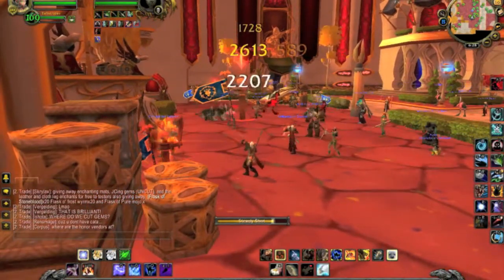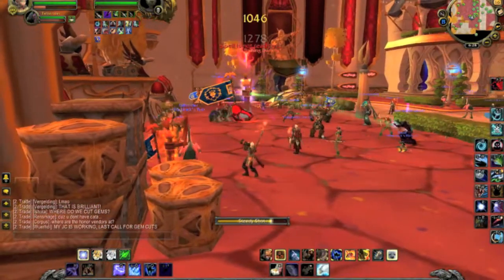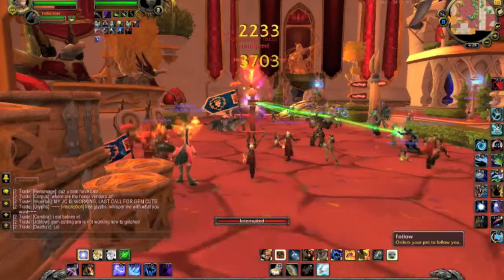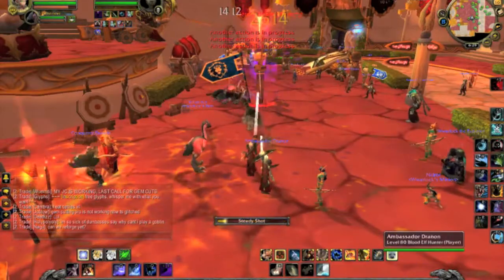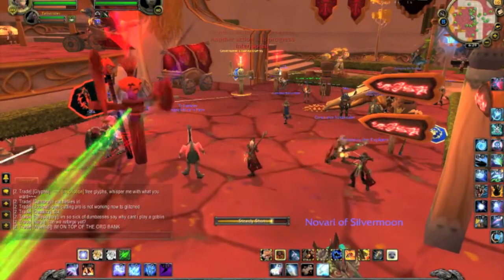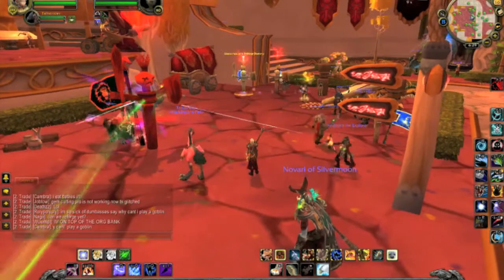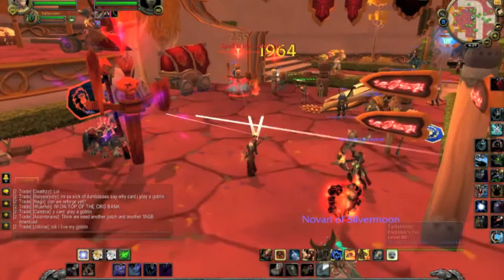What you're going to see me do here in a second is use the Trap Launcher spell, which costs 30 focus - a little bit more than an Arcane Shot - to launch a Freezing Trap on the ground at the boss's feet. This isn't the trap that CCs them, but the one that snares. I guess I'm not doing it then. The reason you do that is there's a talent in the tree that gives you an extra 6% crit against anything standing in that trap.